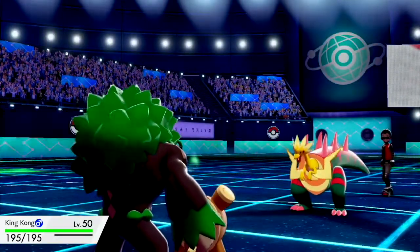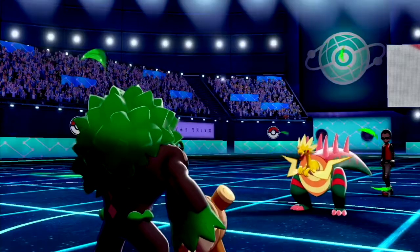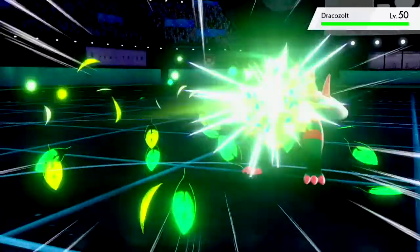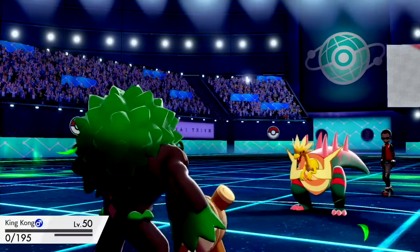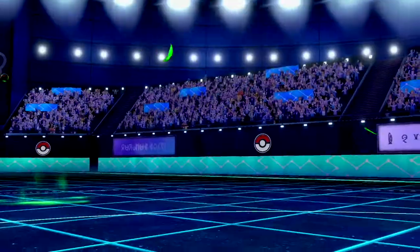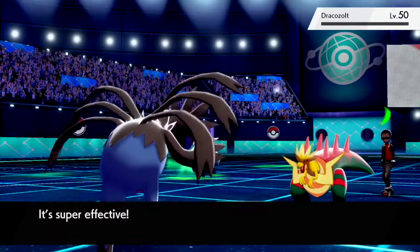I go to King Kong, the Rillaboom. Unfortunately he has Aerial Ace, but I end up surviving. That means I can get off a free Swords Dance, then use my priority move Grassy Glide. That's going to do a lot of damage even for a resisted hit. So even though King Kong goes down, I put a lot of damage on the Dracozolt. I go into Dragon Slayer — Hydreigon — and hit hard with a super effective Dragon Pulse. I'm not sure if it mattered thanks to the residual damage from King Kong, but I want to make sure Dracozolt has some damage on it.